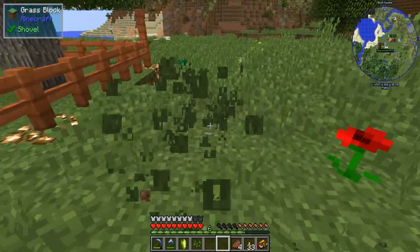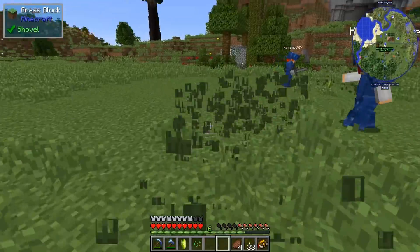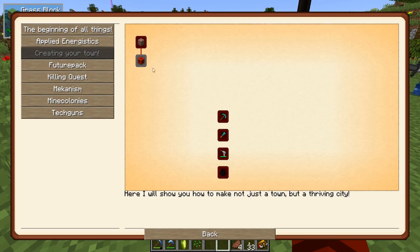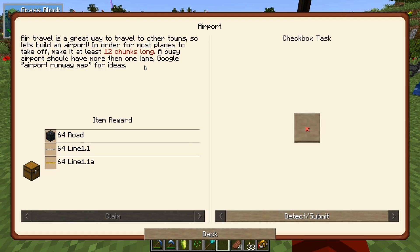So I think one of the first things we need to do — let's look at the quest book real quick. Let's look at creating your town. Towns or these structures, feel free to make anything you want. Some need to be done later in the game, like the armory, and others earlier, like the mine. Check, detect diamond wand. Okay, so this is basically saying build your own thing.